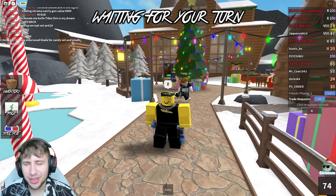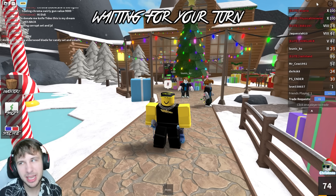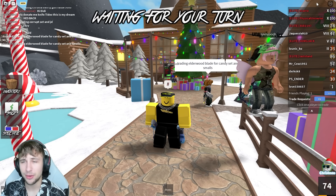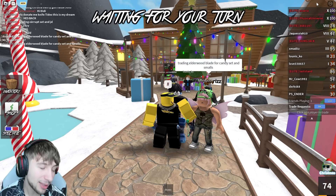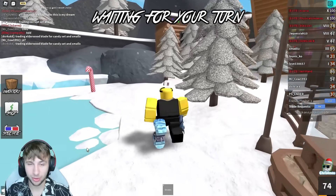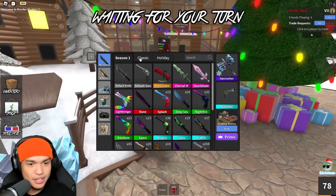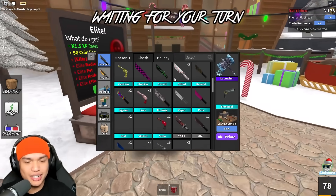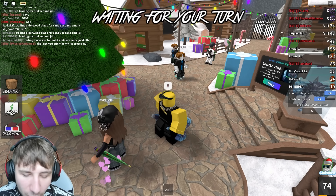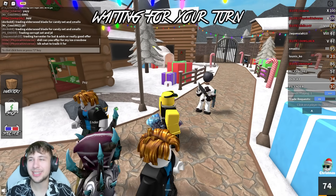We've learned a lot throughout this trading video - the Cookie Cane could be dropping in value, it does say it's decreasing on the values list, and people are nervous so it's hard to get good trades. We did get a decent 55,000 value trade offered for the Chroma version though. Luckily Joven got a bunch of extra Christmas items - an extra Ice Piercer and walking away with two Cookie Canes. A lot of people are also offering for the Ice Piercer trying to get the Harvester, but no one seems to be adding too much.